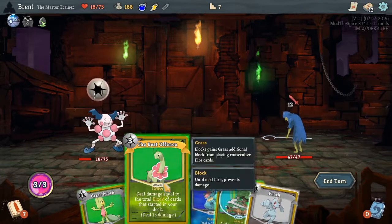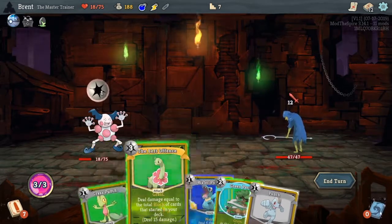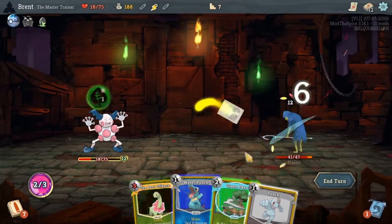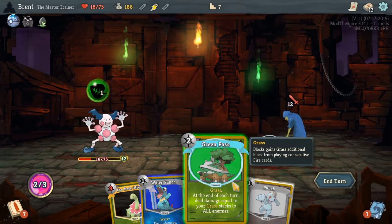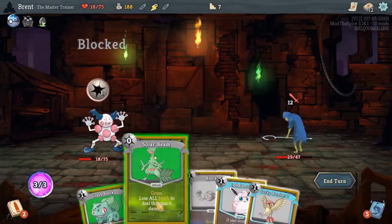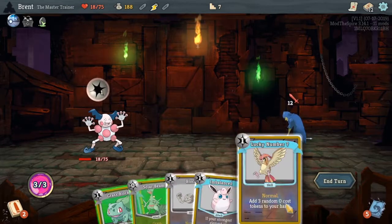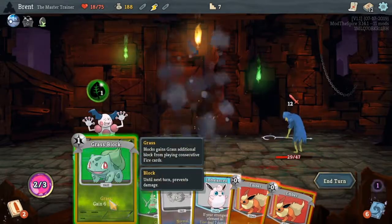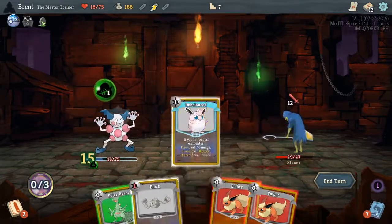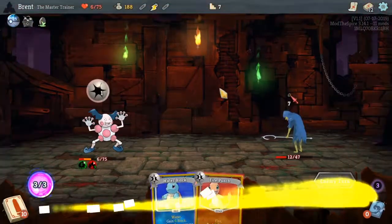I'm going to get through one more. That attack does 15 damage to start with. We didn't get any defensive card draw — I think I'm going to drink this to start. Grass punch — I have no grass stacks so I don't want to do that yet. Lucky number seven, grass token, grass block. Imbalance — more block, solar beam for damage, ember, ember.